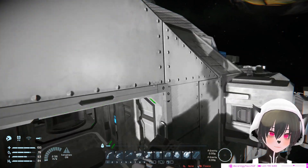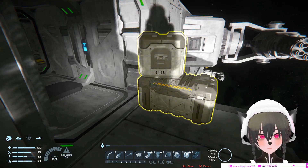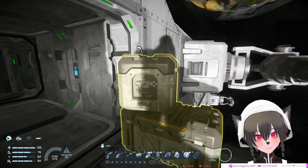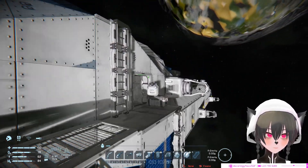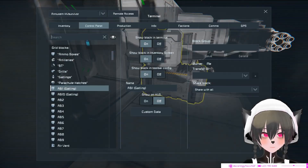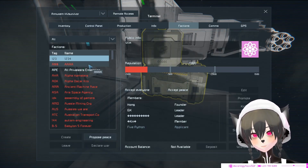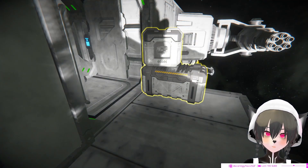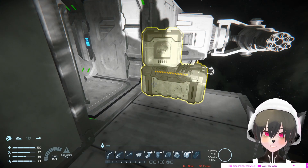If you watch my videos or know my ships, you know that I have these boxes outside my ship. These are alliance boxes. In survival multiplayer, you will usually end up with some faction allies, and sometimes they might want to give you stuff or you want to give them stuff, but faction allies cannot access your stuff usually.